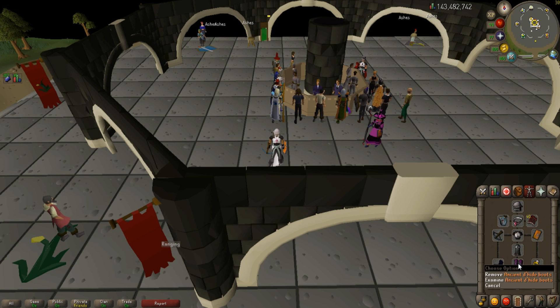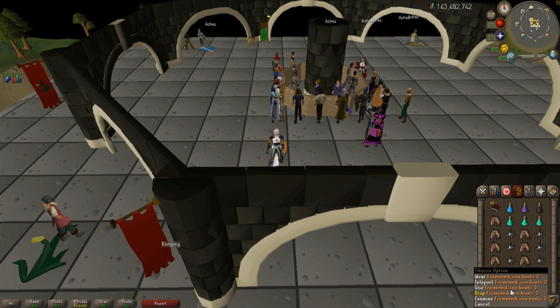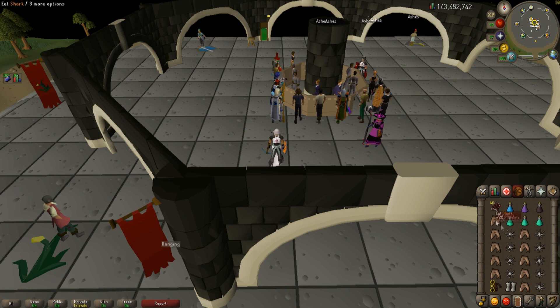I have my Avas assembler, some ancient d-hide boots — which is my big spend of about 1 mil. I don't have a ring of life because I don't have enough for any other ring; archer ring is like 4.2 mil right now. I also have a ranging potion, a super antifire potion, venom potion, 3 prayer potions, fremennik boots so we can teleport there, 30 casts of crumble undead, and the rest of the inventory filled with sharks and karambwams. We're going to see if we can actually get some kills — I'm not the best at Vorkath. I've only done the 50 to get the accumulator, and that was it.